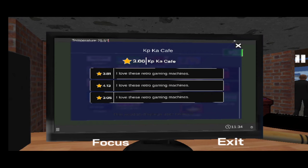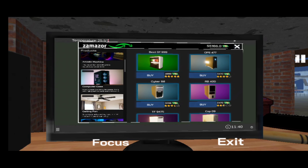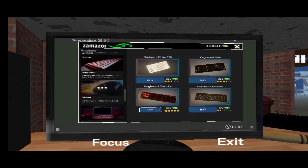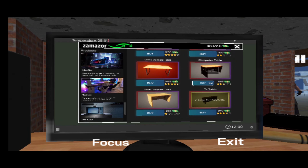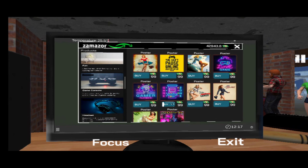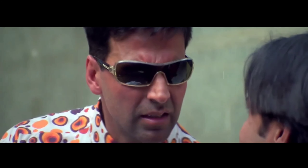तो अभी चालू करते हैं अपनी शॉपिंग Amazon के साथ। पहले एक अच्छा सा Gaming CPU मंगा लेता हूँ, फिर एक अच्छी सी Gaming Chair, फिर एक अच्छा सा Keyboard, फिर एक Gaming Mouse, फिर एक अच्छा सा Amulet Display वाला Monitor, और फिर एक Computer Table और एक अच्छा सा Poster। मेरे पास 40,000 प्लस डॉलर्स बच रहे हैं तो मेरे ख्याल से एक नहीं दो Gaming PC बनाने चाहिए — तो जो जो मंगाया है वो मैं दुबारा से मंगा देता हूँ।